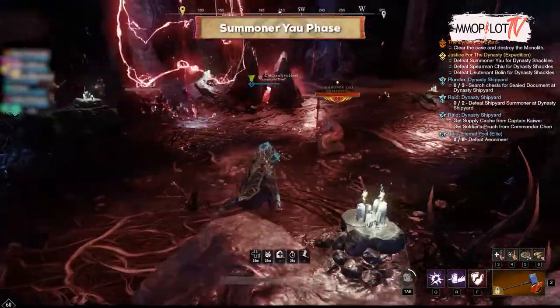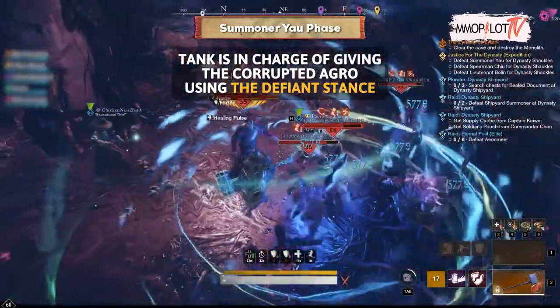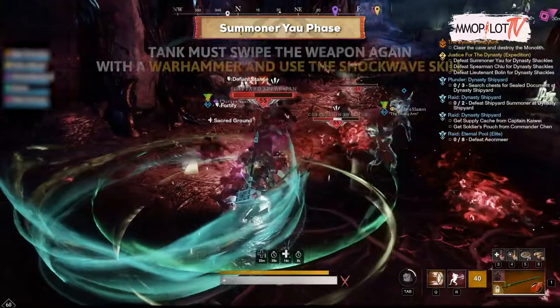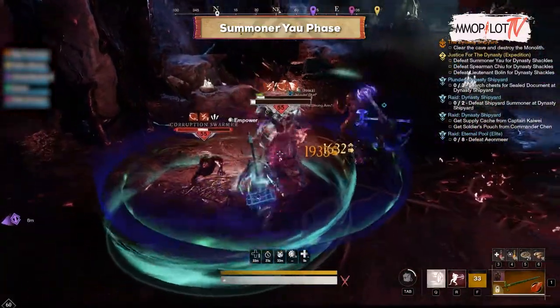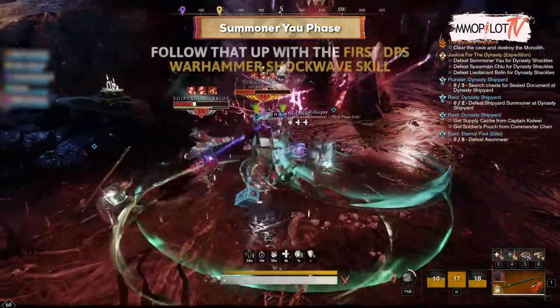Summoner Yao phase: the tank is in charge of giving the corrupted aggro using the Defiant Stance skill towards Summoner Yao. After monsters gather at Summoner Yao, the tank must swap the weapon to Warhammer and use the Shockwave skill, which aims to give a stunning effect to the corrupted.